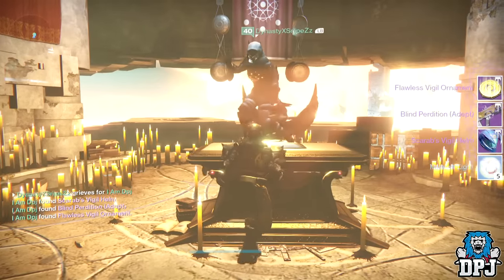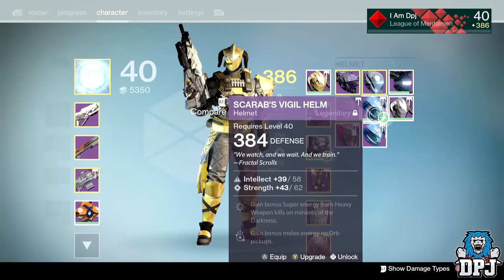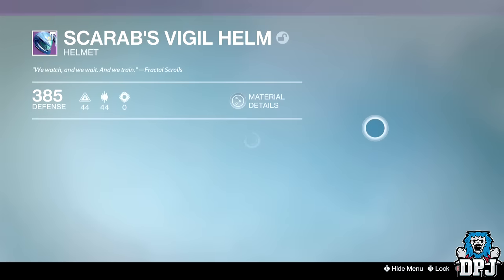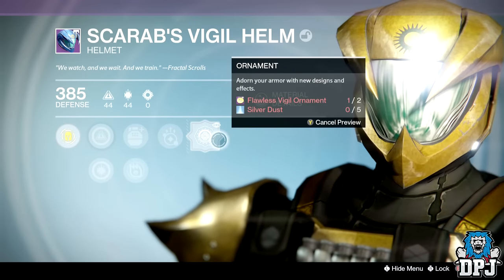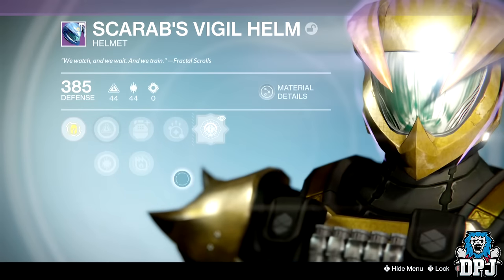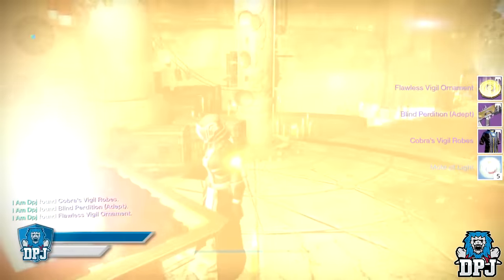Moving on to my Titan, I got the Scarab's Visual Helm dropping at 385 defense, which is okay I suppose, offering intellect and discipline. Unlike the one I currently had offering intellect and strength — but to be honest I don't like the helm even with ornaments, I think it kind of sucks. I also got the Blind Position push rifle again, this one dropping at 385 attack.